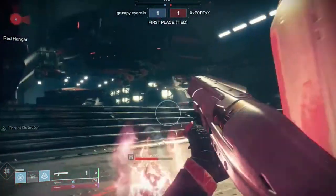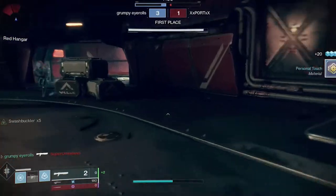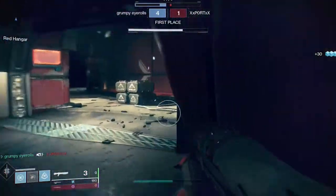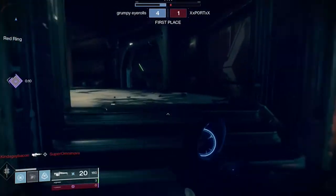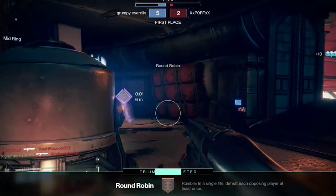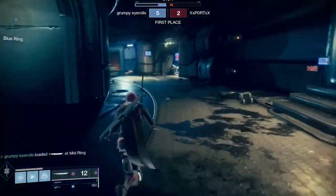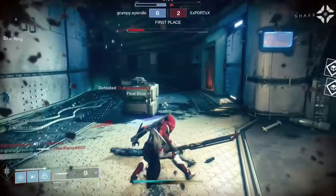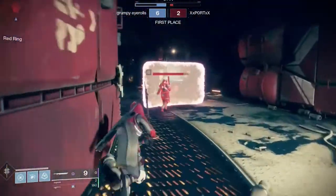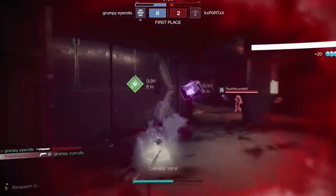To start off, we'll go over the super, which is the Golden Gun, and the different variations that come with the different perk trees. Then we'll go over the melee abilities and the different perk trees with them. Finally, we'll go over some additional perks — those being perks that don't relate to the super or melee ability. Keep in mind I do include my own personal opinion, and my playstyle might not be exactly the same as yours, so take it with a grain of salt.